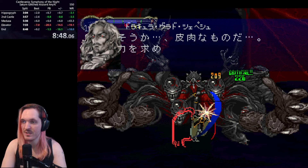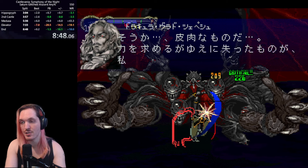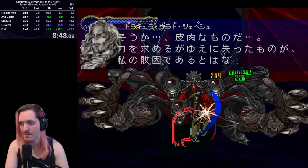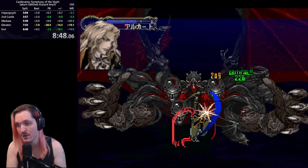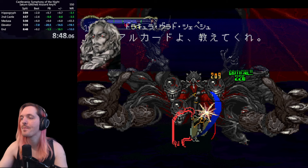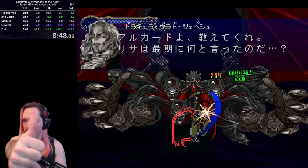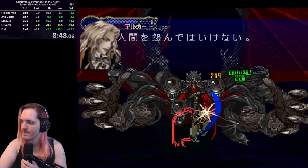That's how to beat Castlevania Symphony of the Night Saturn Any% as fast as possible using an RNG manipulation. It's a really cool run — very short, shows off some of the most broken aspects of a version of Symphony of the Night that not a lot of people know much about. Not a lot of people had access to the Saturn version; it was a Japanese exclusive version of the game, hence why everything is in Japanese. Good time — thanks for letting me showcase this.